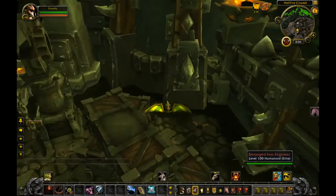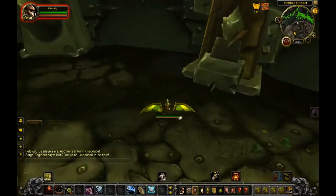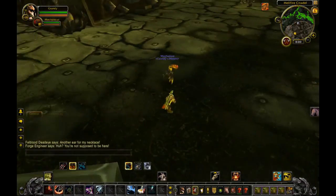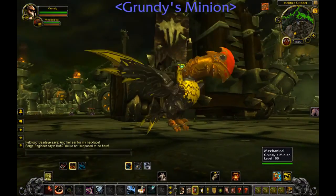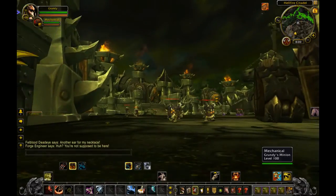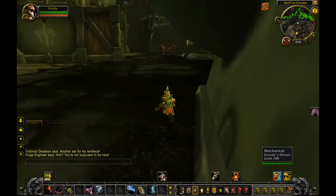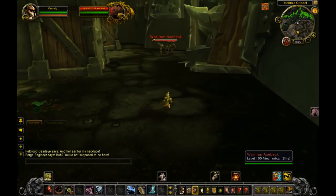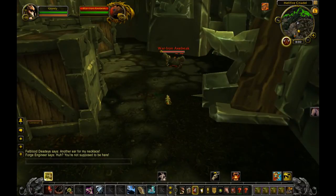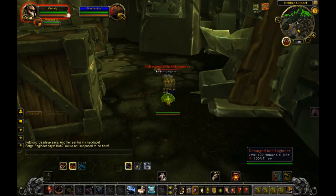If you do have flying, you can kind of aggro him and pull him away from the engineers, but honestly this is all trivial stuff. This is what he looks like, by the way — he actually looks pretty friggin' dope. He's on a 30-minute respawn timer, so don't worry too much if someone steals it from you. You're going to want to pop Aspect of the Turtle and then tame. As you can see right here, it says he's mechanical — and it's as simple as that.